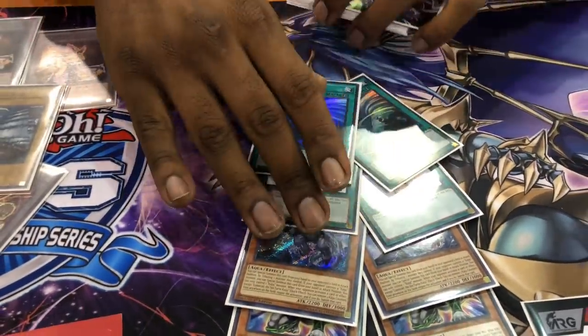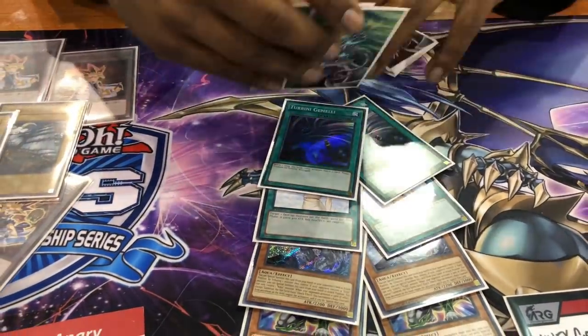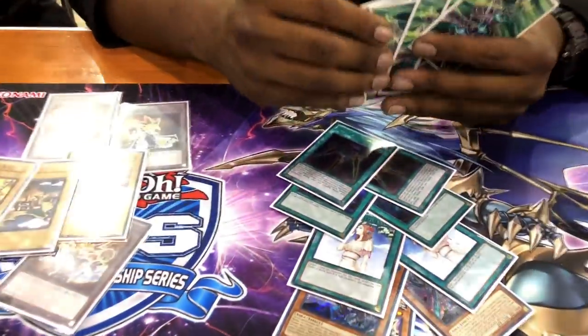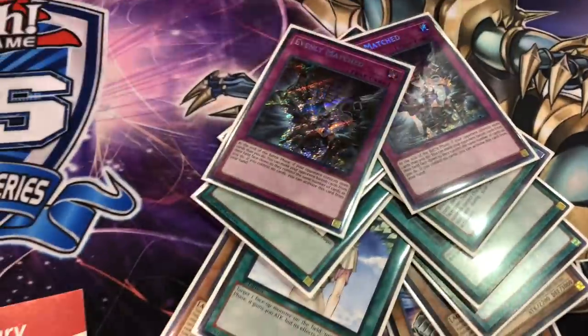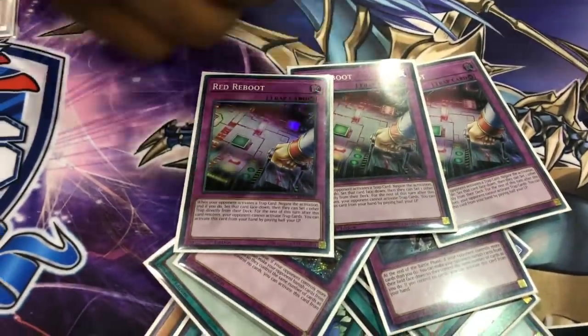Two more Twin Twisters for the back-row decks — I always just brought one more in, never needed another. Two Swords of Concealing Light for the Thunder Dragon deck. I went second and had it, but I had a better play where I just made Equimax and didn't want to book them. Two Evenly Matched — this was good. Evenly Matched does what it does. Three Red Reboot — just in case I played against the Guru deck or any deck with their own Evenly Matched and I couldn't get to another in game.